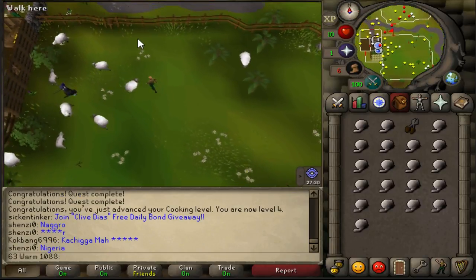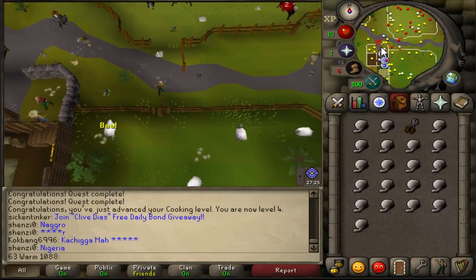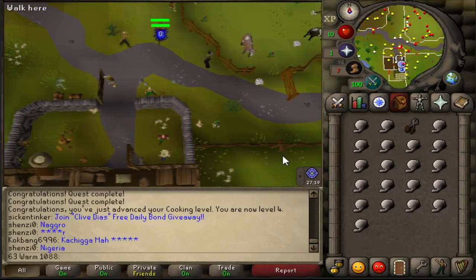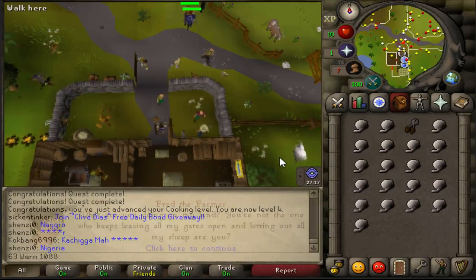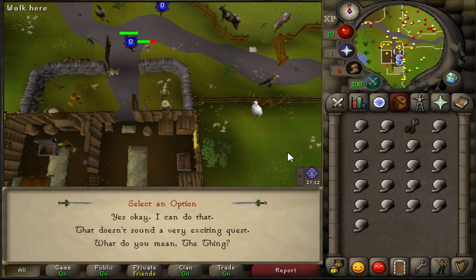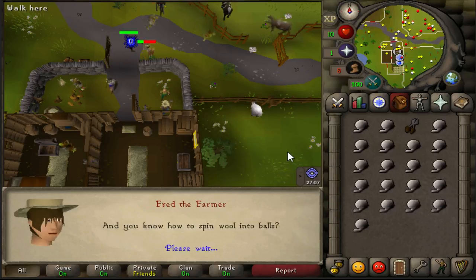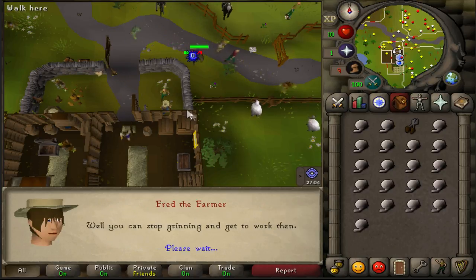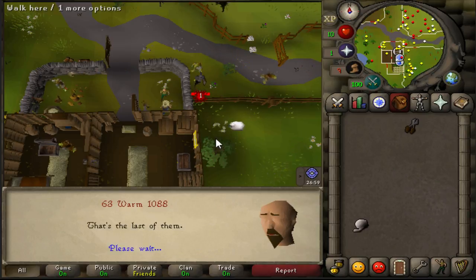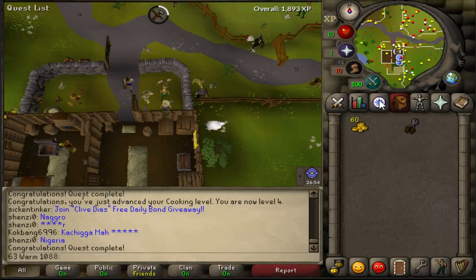Head to the top of the sheep pen and jump over the stile. Head over and speak to Farmer Fred. Select option one — I'm looking for a quest. Select option one — yes, I can do that. Of course, I'm something of an expert, actually. Then speak to him again straight away. And there you go — you have completed the Sheep Shearer quest. You now have seven quest points.